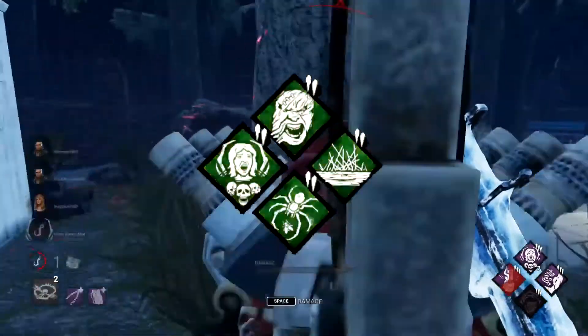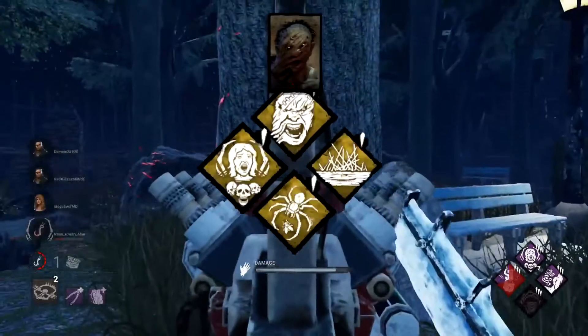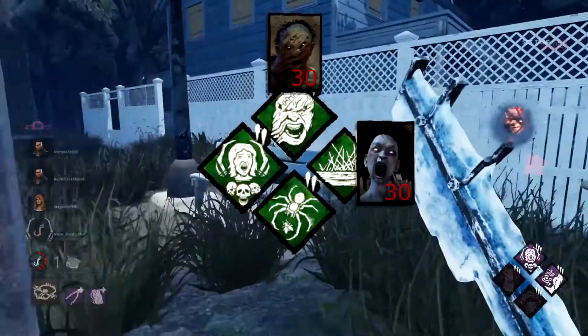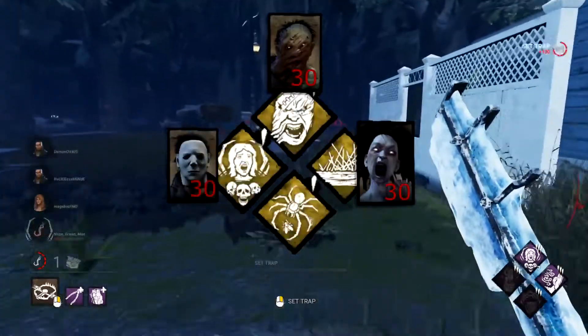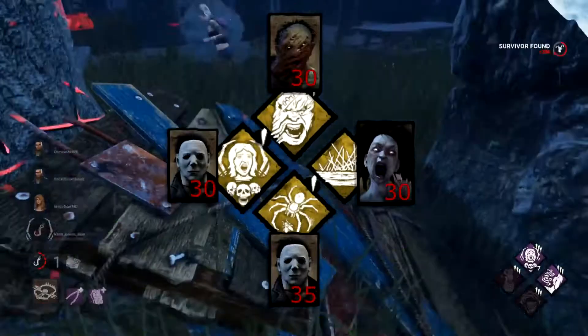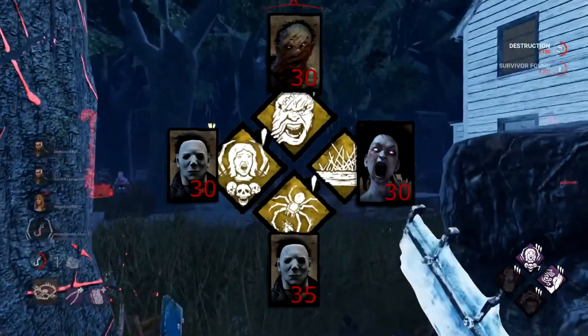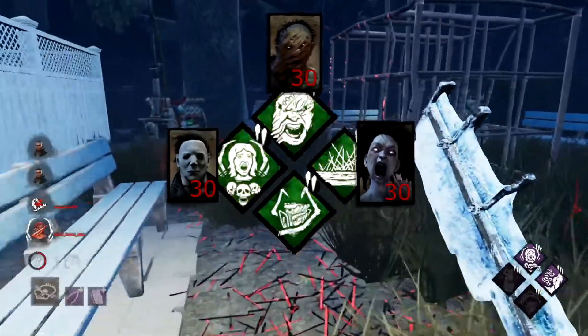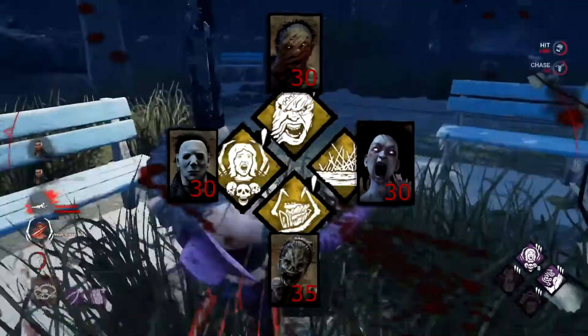The perks for this build are Enduring from The Hillbilly at level 30, Spirit Fury from The Spirit at level 30, Save the Best for Last from The Shape at level 30, and Play With Your Food from The Shape at level 35. You should probably swap out Play With Your Food for Hex Ruin from The Hag if you actually want to start winning games.